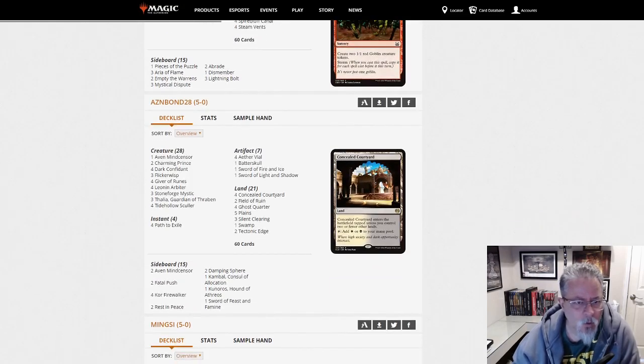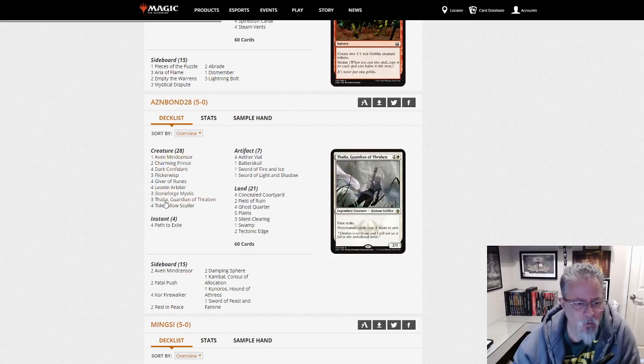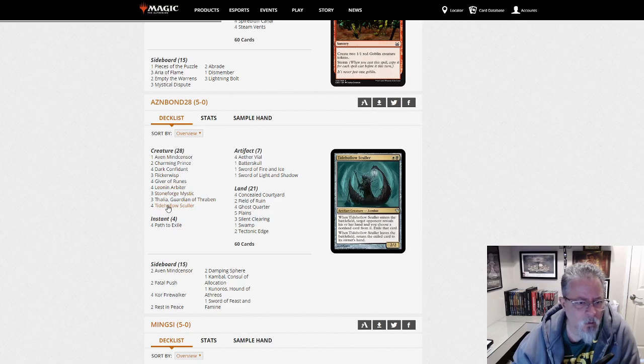As in Bond 28 with Black-White Stoneblade. Four Dark Confidant, even Meddling Mage. This is a Black-White Taxes deck — it's not Eldrazi and Taxes, there are no Eldrazi in the deck. But yep, Black-White Stoneblade.